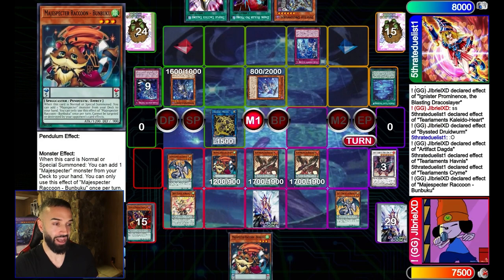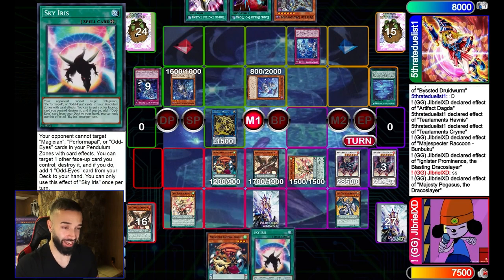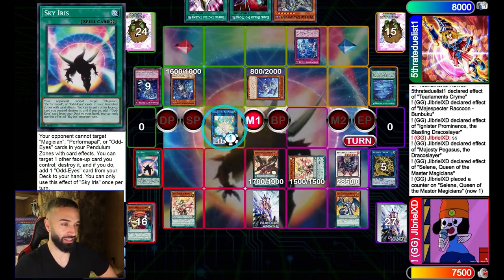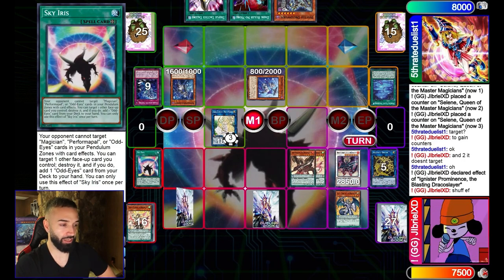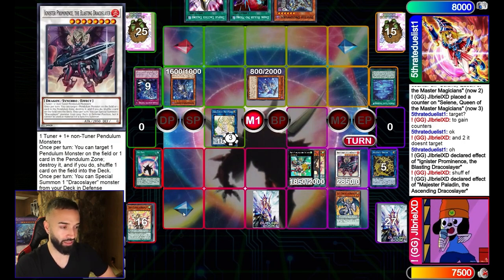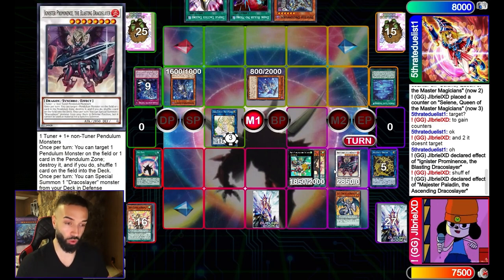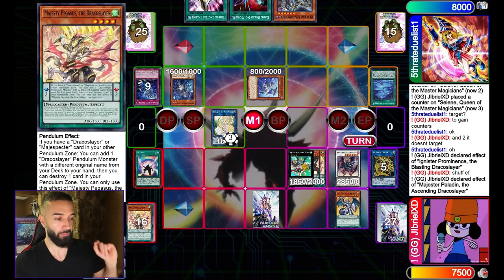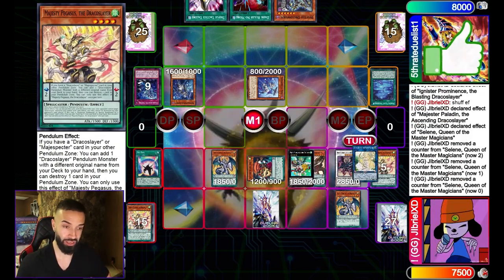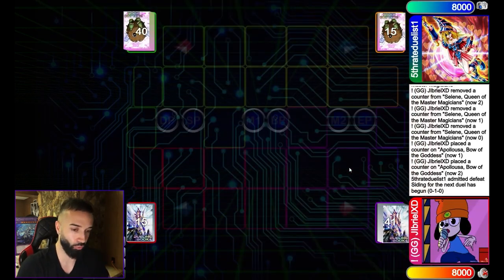Halfness triggers — doesn't matter, Druid Worm is still left. At this point we Pendulum Summon, add Bambuku, and get Ignister. Ignis is going to Special Summon — Pendulum best deck, kind of insane. We get Selene out, then get Magister, Paladin, and Ignister pops the Pegasus, shuffling a card back into the deck. One important fact: Ignister's shuffle effect is what makes going second so easy because you can use Ignister multiple times per turn. And there's the 'admit defeat' — 1-0 for Draco Slayers.